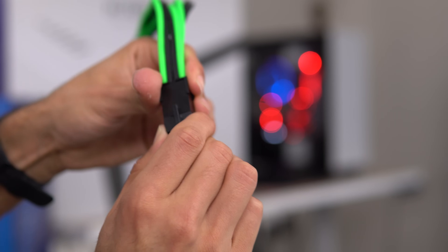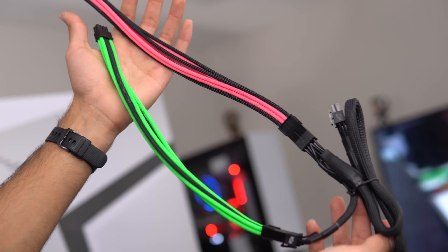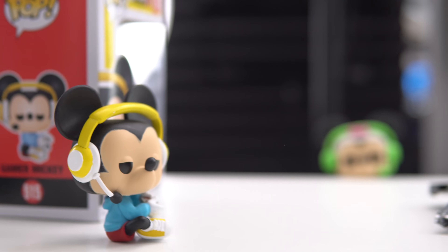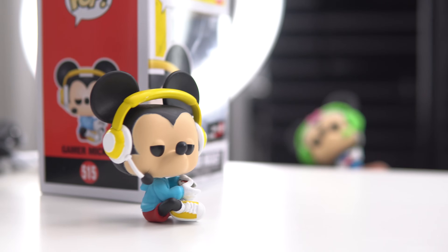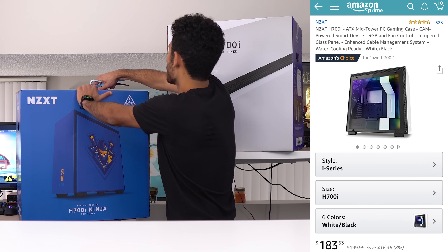To add an extra pop to our build, I also picked up custom sleeved cables in green and pink. These custom cables still hook up to the original power supply cable. For our Funko Pops, we went with the newly released GameStop exclusive Gamer Mini and Gamer Mickey Funko Pops.